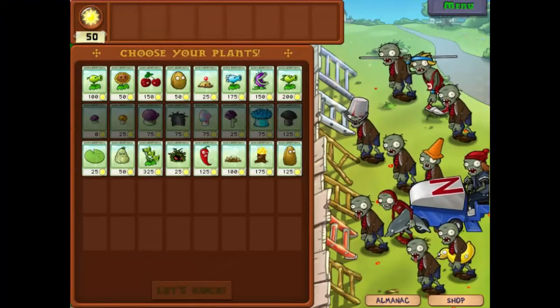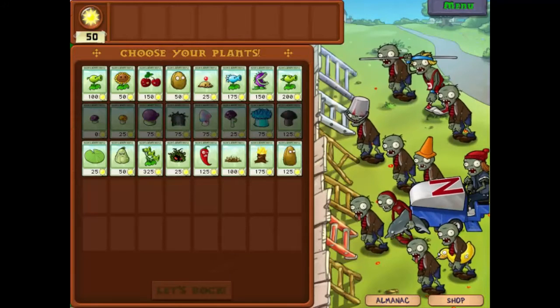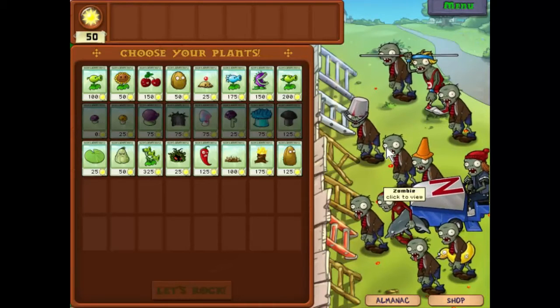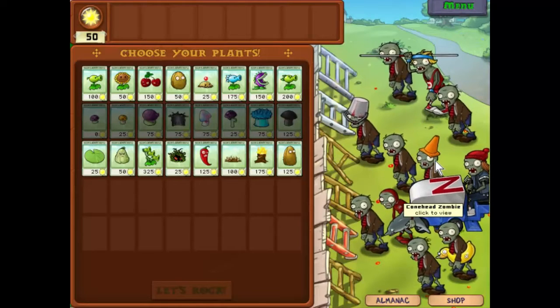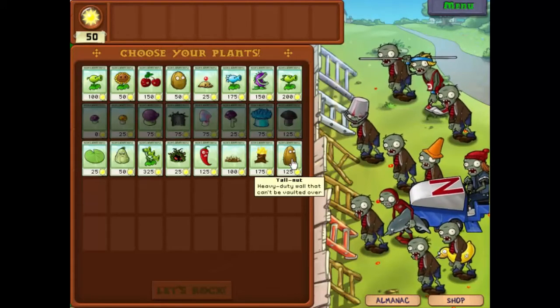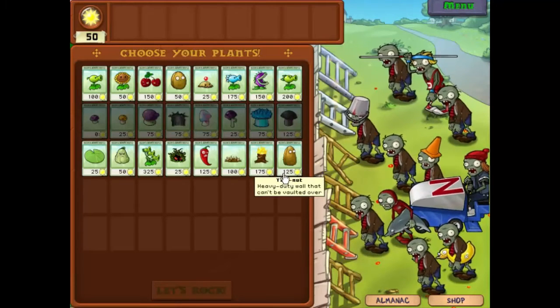Well hello everyone and welcome back to Plants vs Zombies. This is what we're faced up against — nothing spectacularly new, just a bit more. The Zombonies can be quite painful to deal with, and the Buckethead Zombies soak up much more damage. These guys will vault over the first thing they encounter, but we can counter that with the Tallnut, which can't be vaulted over but costs much more than the Walnut — that's 50 to 125.